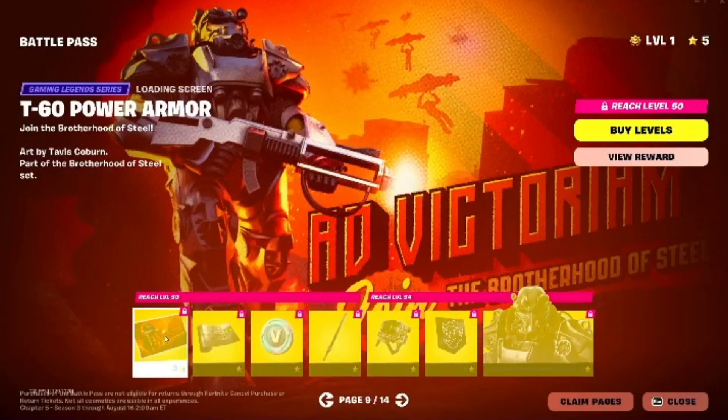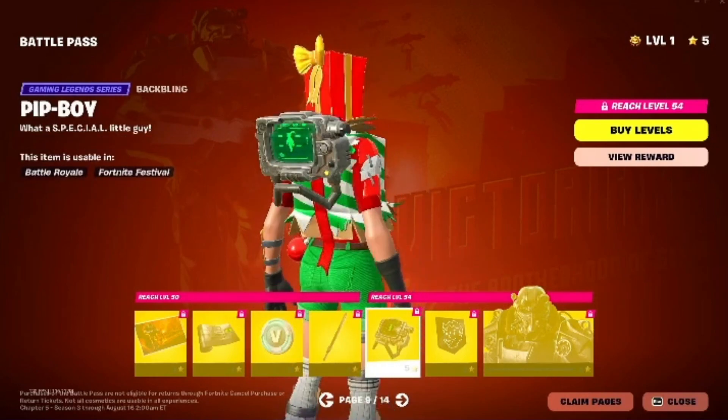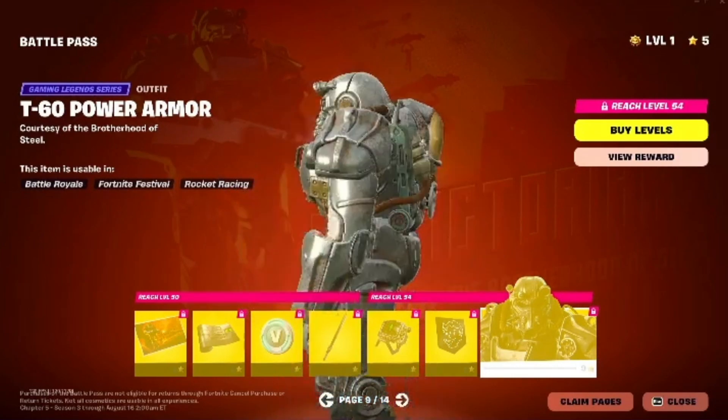Page number 9 has this Peacaxe. Then we have another back bling — I like this one. And then this skin, which looks super cool: the T60 Power Armor. This looks buffed, bro.